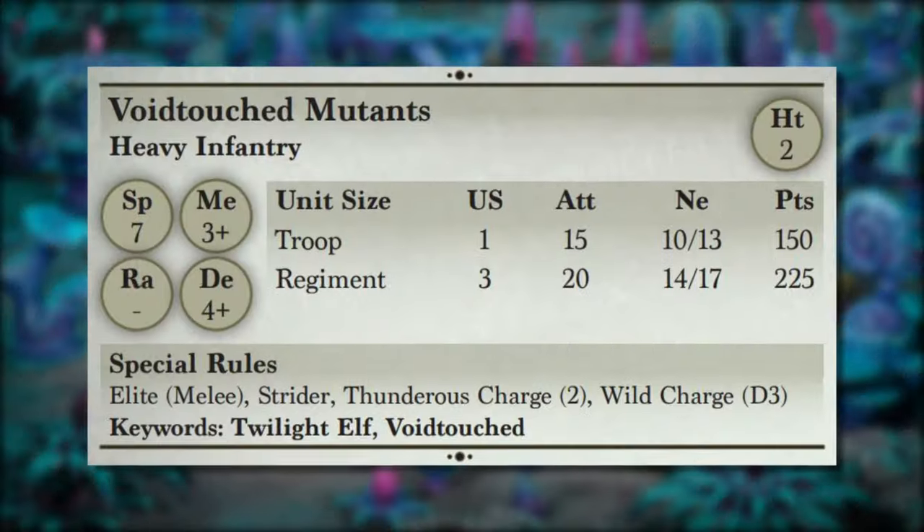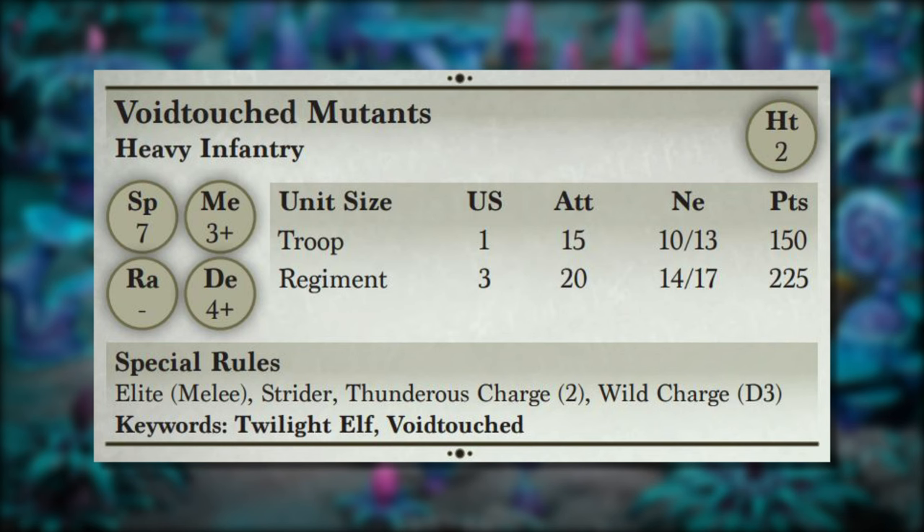Next are the melee variant: the Void Touched Mutants. This is a heavy infantry unit that really represents how a cavalry unit would appear in the Twilight Kin list — heavy infantry shares the exact same base profile as cavalry. The rules were heavily inspired by cavalry, so you've got a ton of attacks built into a high-speed Melee 3+ unit with Elite, Strider, Thunderous 2, and Wild Charge.